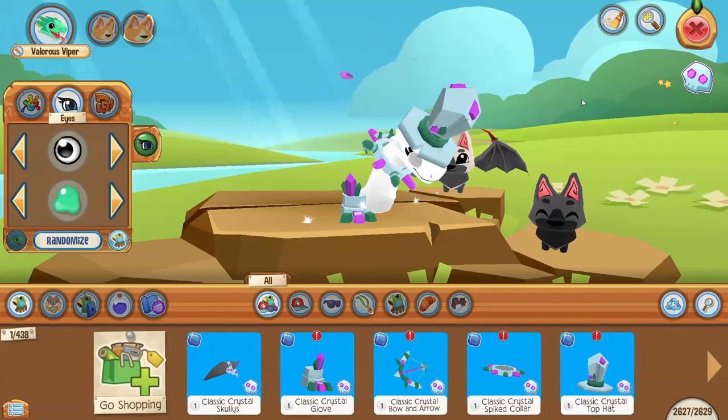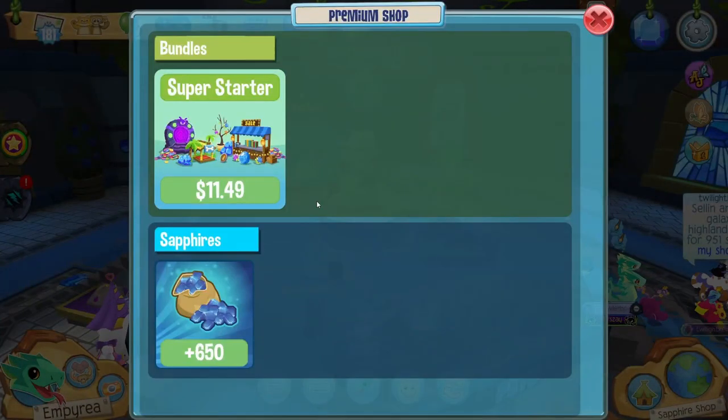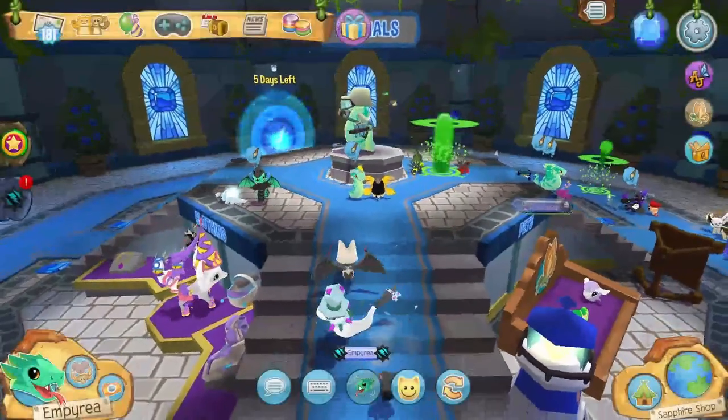I just noticed this huge sapphire. If you press this, there is a new bundle — the super starter bundle — which gives you a bunch of basic items. Now I really want to see the new features in the art studio, so let's go check that out.